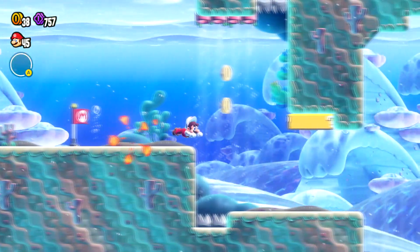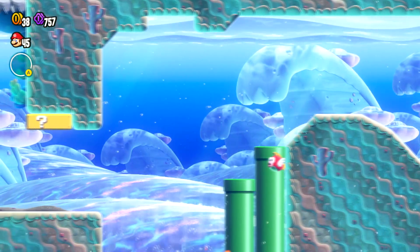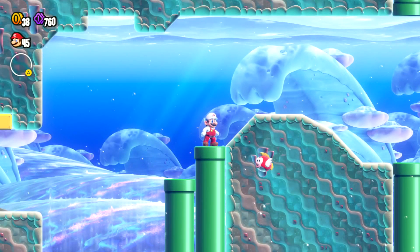Our last flower coin is nice and close by — it's right here. Just keep going down. You definitely need that dolphin kick badge in order to get all the coins in this one. There's the last coin — nice!